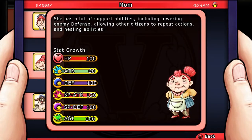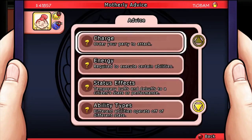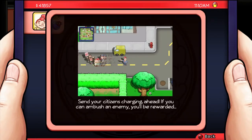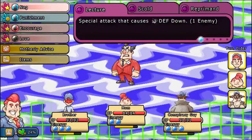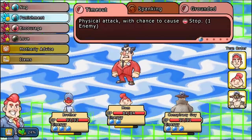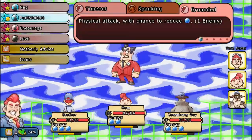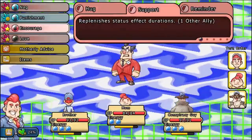This character is the Mother. She has a lot of support abilities, including lowering the enemy's defense and allowing other citizens to repeat their actions. She has a weak special ability. Her talent is that she can tutorialize the game — she's one of the first characters that you get, so you can use her to start to learn how the game actually works. In combat, you're going to want to focus on racking up her energy since she has very little, and then using that to either hug or use the encourage abilities, or use her love ability.